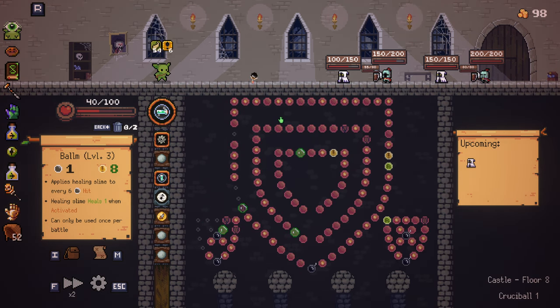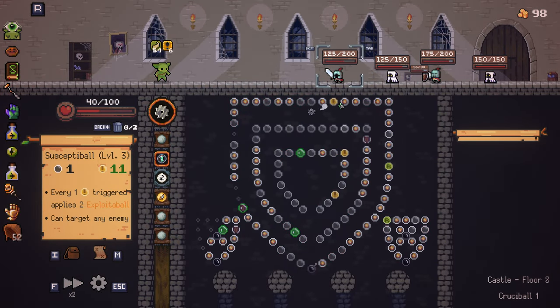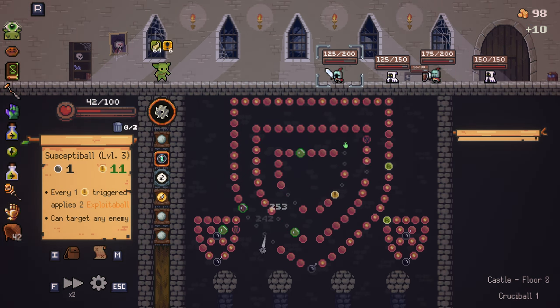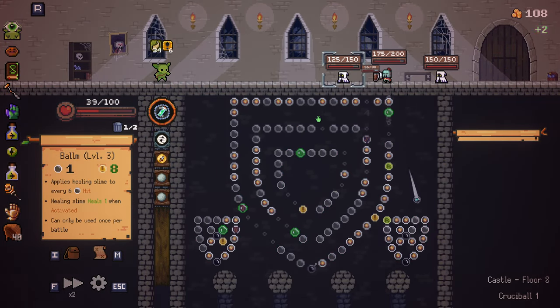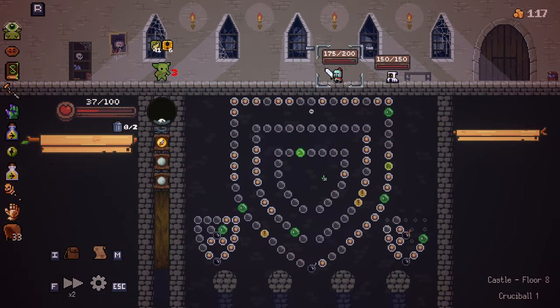Hit a bomb? No bomb hit — but that was a pretty good hit nonetheless, took out the shield. This thing doing extra damage on crits is going to be really nice once we get to the bosses. This healing slime thing hasn't really paid off for us to be honest — it's not been amazing.